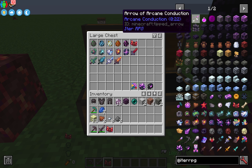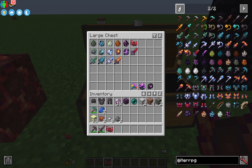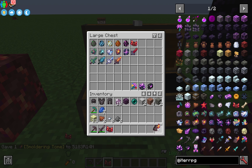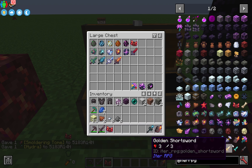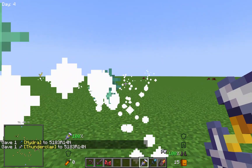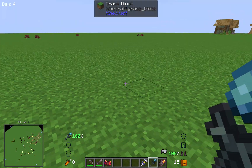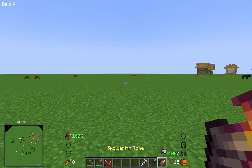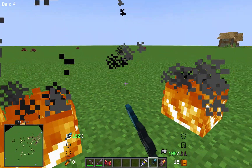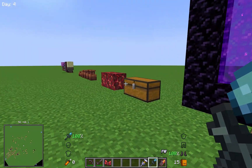Another thing this mod adds is lots of magic spells and weapons. You've got the smoldering tome, which is pretty cool, the hydra, and the thunderclap — they each have cool unique spells with a cooldown time. The hydra shoots an orb that explodes, and when it explodes, the fragments fly out and do damage to nearby players.